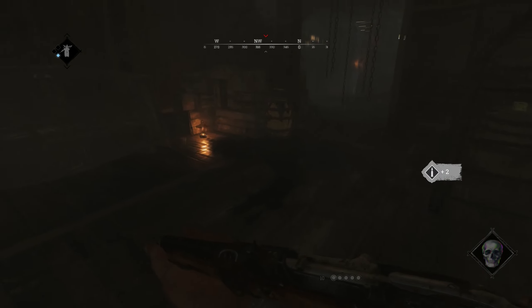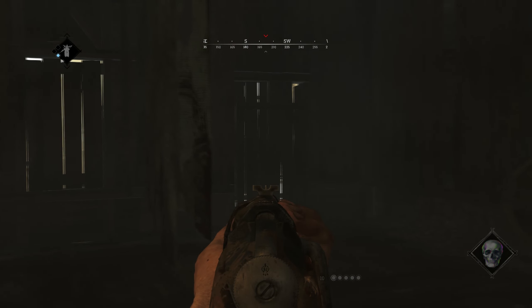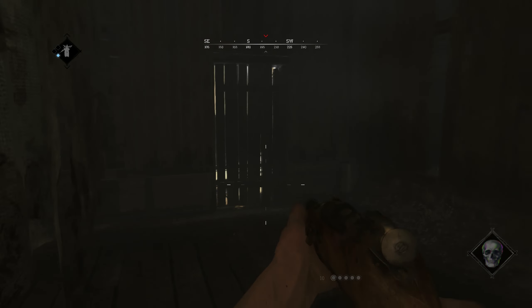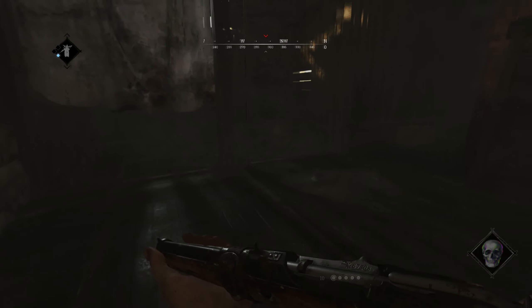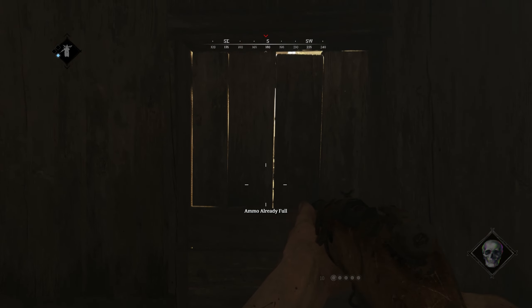Moving on the left we can find this barrel right next to a lantern that you should always turn off. These windows and doors are a great spot to stop the attackers approaching from the dock — if you trap this door you can surely get one or more kills. Behind the barrel is this little room. From here you can use the barricaded windows in the same way as the others, as long as you don't get too close to the wall.